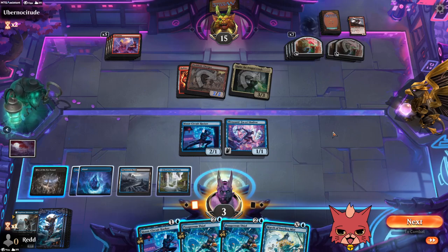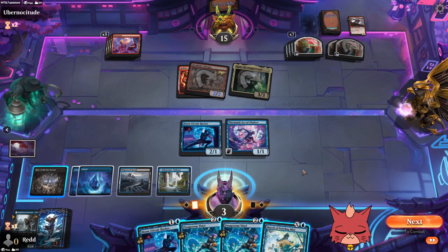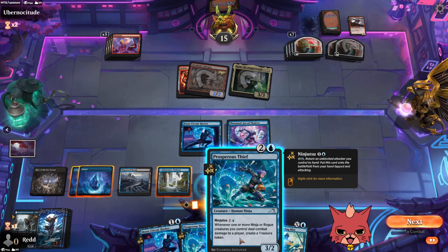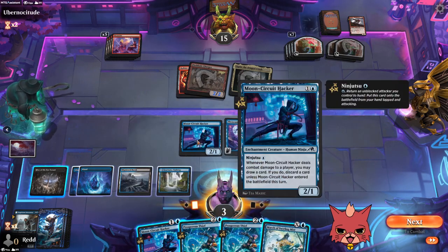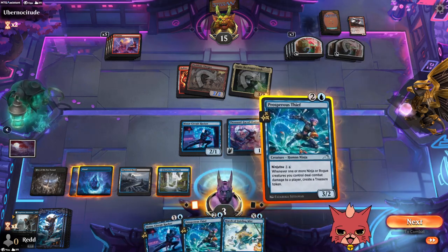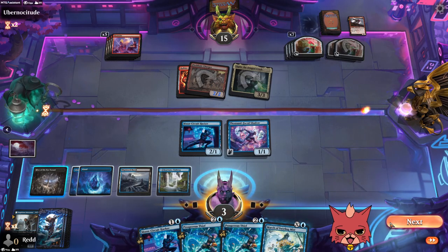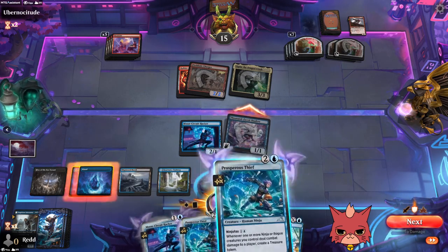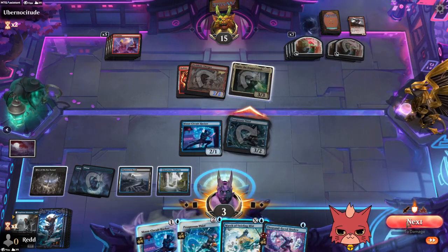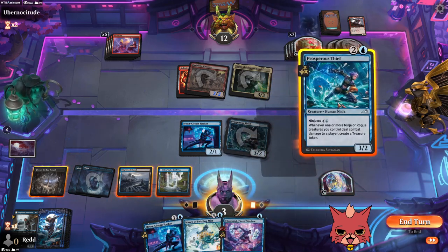There are a lot of options — we could bounce 1000-Faced, get Prosperous Thief down, then go 1000-Faced, bounce the Moon Circuit, and copy the Prosperous Thief. It's a good chunk of damage, but it's just not doing it. Save extra mana and swing here with Prosperous Thief — that way I can hold March of the Swirling Mist open and still get another blocker down.